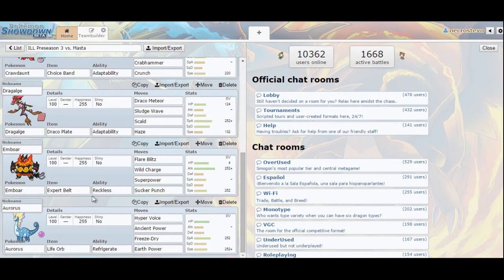I want max Speed, Reckless, Adamant Emboar to take advantage of the Tailwind, and then I can do a lot of damage with Flare Blitz and Sucker Punch to the majority of his team. He doesn't have any Steel-type, so that really makes some of these Pokemon like Dragalge's job a little bit easier.